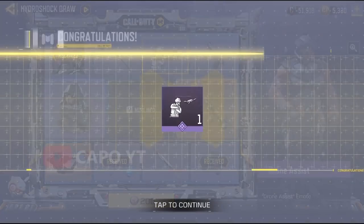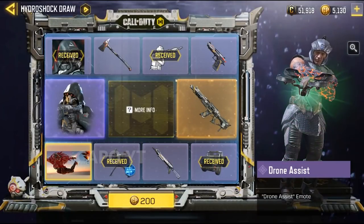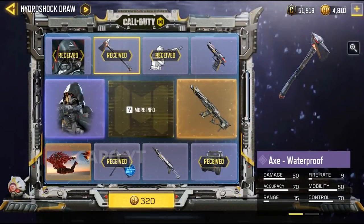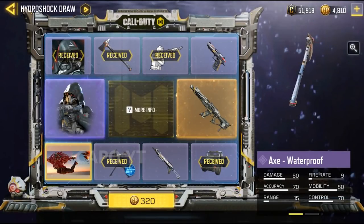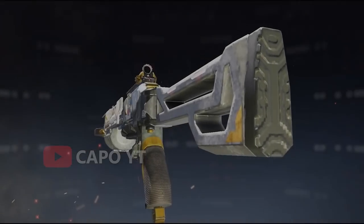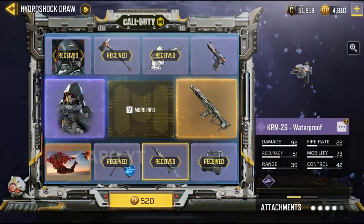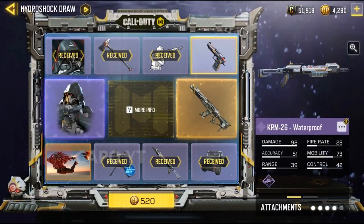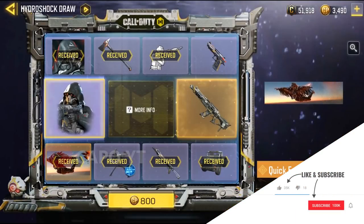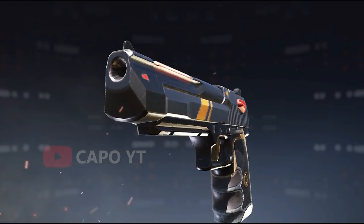Fourth spin we got the emote — it's a really nice emote, I like it. Fifth spin we are going to get the Axe. I don't really like the other items in this lucky draw, but the ASM10 is definitely going to be a good one. We also have the KRM — some people may like these skins, I totally understand. We got the calling card, which shows someone flying a wingsuit. Then we have the 50GS Waterproof and we are down to the final two spins.